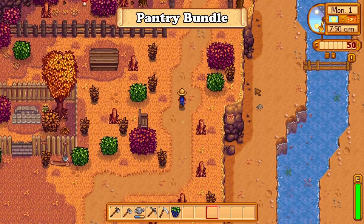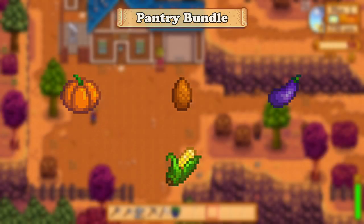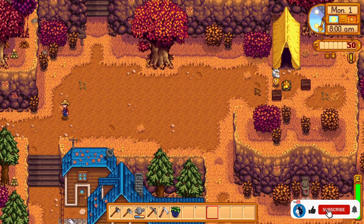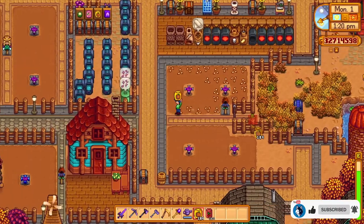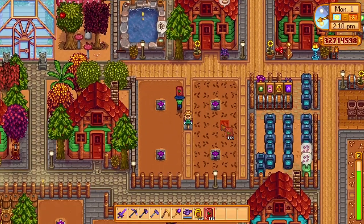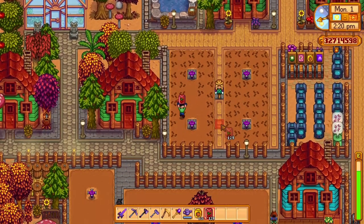For the pantry bundle, you would need a pumpkin, a yam, eggplant, and corn, where you should already have the corn from the summer season. For the quality bundle, you can go with corn, since you can get the golden star quality ones over the whole summer season. I suggest you grab 2 or 3 of each crop while focusing on cranberries or pumpkins, since they are worth the most. You can also have a big patch of cranberries and a big patch of pumpkins that you can later turn into artisan goods.